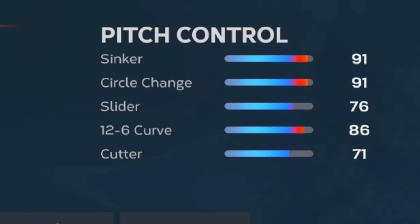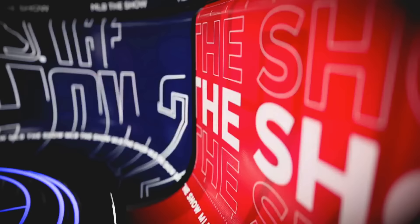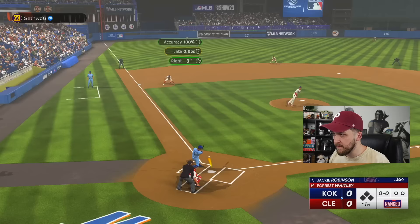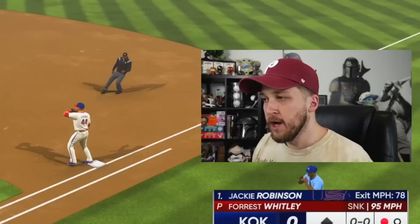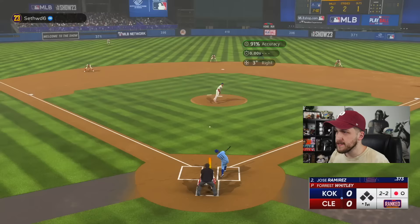For game number two, we're going to go with Forrest Whitley because his sinker has 91 control and 92 break — and he's 6'7". I might have just had the best game of my MLB The Show career. So we have Forrest Whitley versus Shohei Otani in a full 99. We're only throwing sinkers. I accidentally chose overcast for the weather, so it's not your phone or your TV — it's just cloudy.